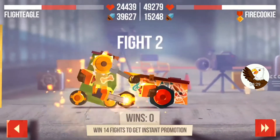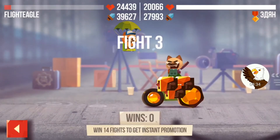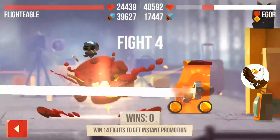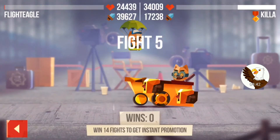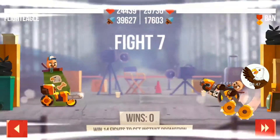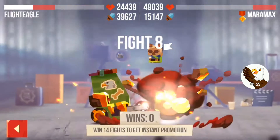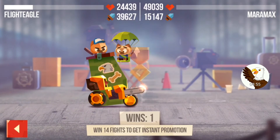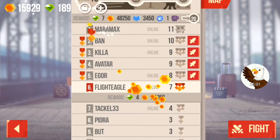We got closer to that guy with that, just a little bit extra help. Fire cookie — we got closer. This guy is gonna be a problem. I'm eager about that guy. Wow, I'm just not getting these guys. There we go — Malcolm, one extra. It's one extra, guys. And that puts us kind of strongly in the leaderboard there.